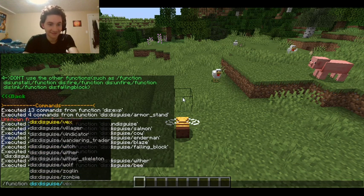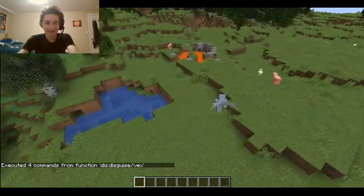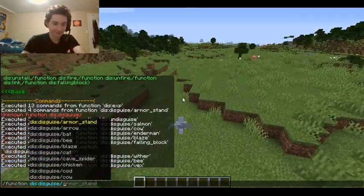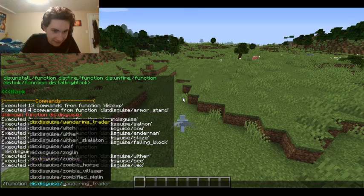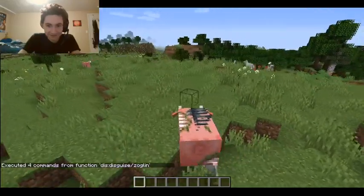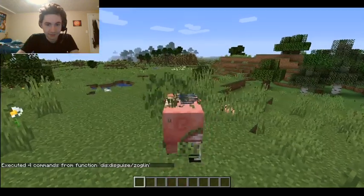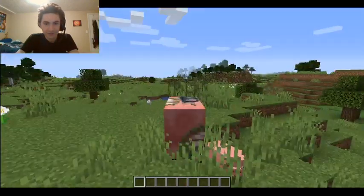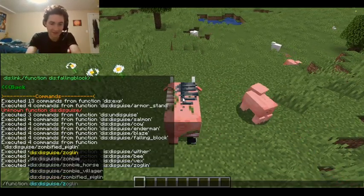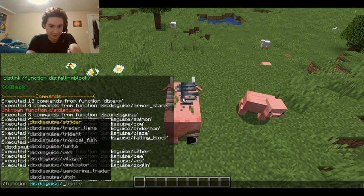A Vex — just this tiny little thing though, but I can't go through blocks, so I don't have its real ability. A Zoglin! I am punching it. When I point down I do punch the mob that's on me. If I kill them, I think I don't get them back until I turn into something else.